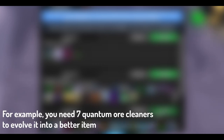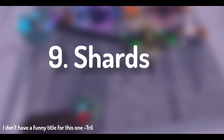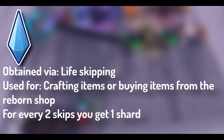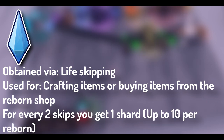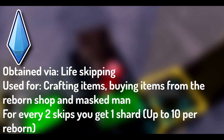As mentioned in the NPC section, you can evolve reborn items at the Craftsman. Evolving a reborn item requires a specific amount of a certain reborn to craft one evolved version with better stats than the original. Look at the wikia before crafting evolved reborns, as blueprints can be pricey — make sure you know which one you want. Shards of life are another currency obtained via life skipping. For every 2 rebirth skips you do, you get 1 shard of life, meaning up to 10 shards per rebirth when skipping 20. Shards can also be used when buying items from the Masked Man, and having many will power up the Shard Park and Shard City.